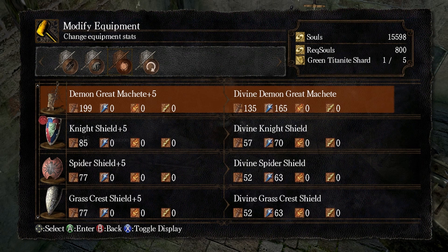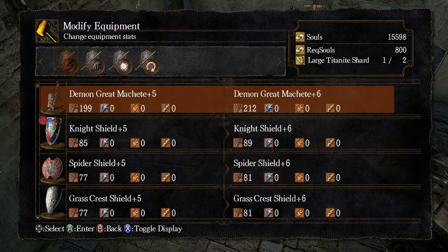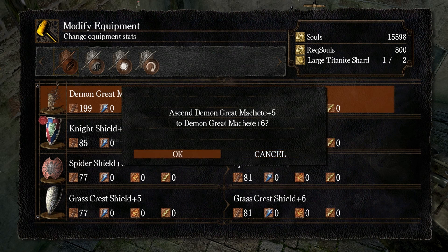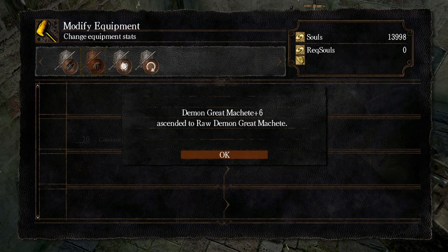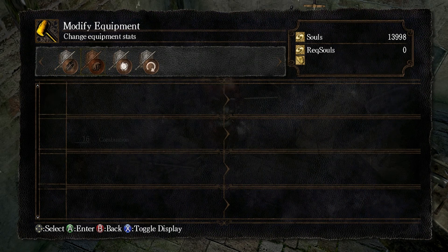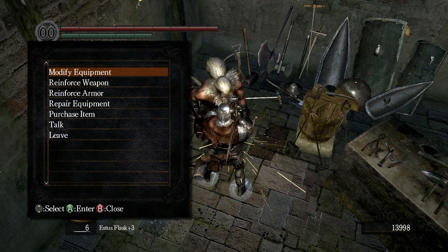Divine damage — I could have a divine weapon. Do I actually need divine ones? I have a lot of green Titanite so I can make a divine shield. I don't even know what divine does. Or I can just ascend it with a large Titanite shard — raw is better though. Well, that was interesting — only 229 damage.